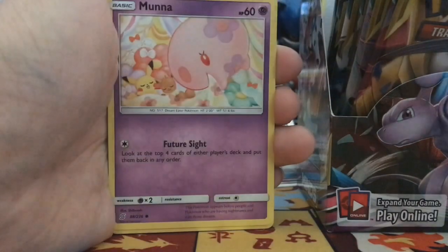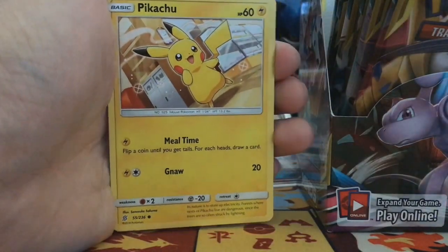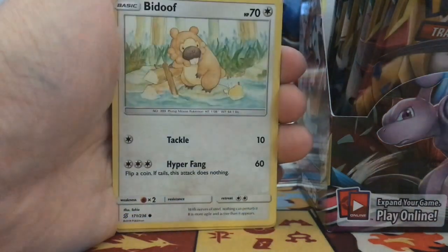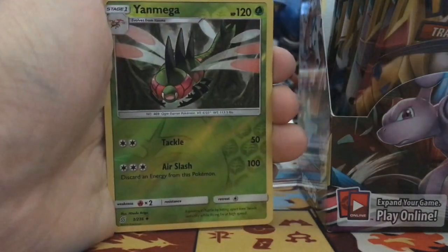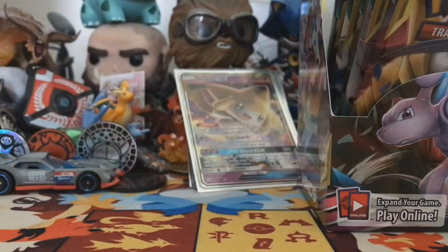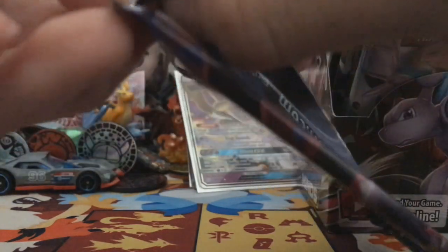Where's Articuno? Pikachu — dude, that's such a sick art, really really cool. I'm gonna keep that. I really like that artwork. Beatup, Oaf reverse, Jynx Mega, and a Steelix non-hollow rare. We're literally hitting non-hollow rares back to back like it's nobody's business.